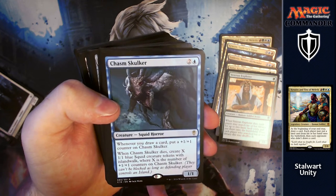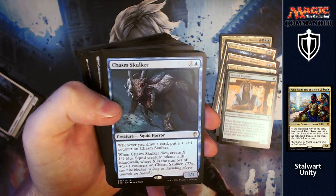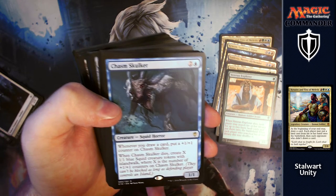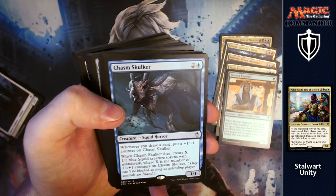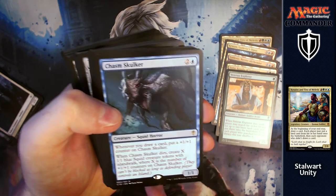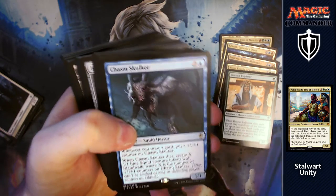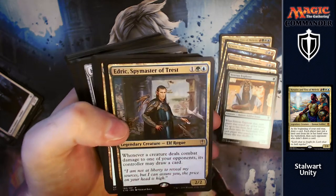Chasm Skulker: for two and a blue, whenever you draw a card, put a +1/+1 counter on it. With the amount of card draw you're going to have, this is going to get huge. Whenever it dies, create X 1/1 blue squid creature tokens with islandwalk, where X is the number of +1/+1 counters on it. That is great value — he's going to get massive unless dealt with straight away, and you get a nice little army when it dies to finish someone off.